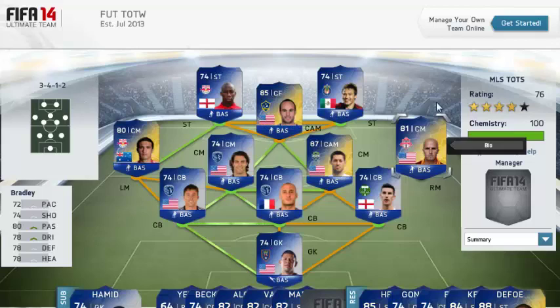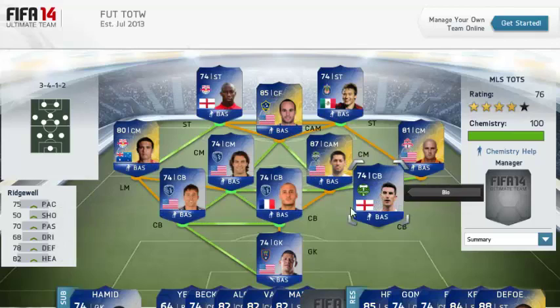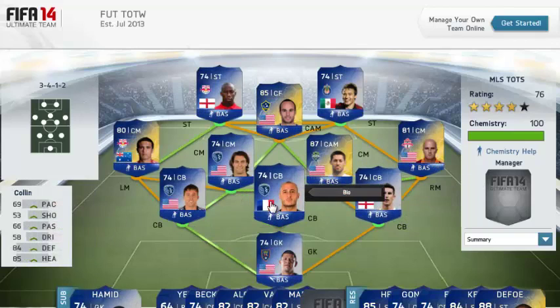We also have Bradley here at the centre mid, another gold player. Although he doesn't look all that good, I think he's going to be one of the cheaper Team of the Season MLS players. Then we have Ridgewell — he recently had an in form. Thank god I sold all of mine because he's just got a Team of the Season. His in form is going to go down in price as well, but he does have 75 pace, which is pretty impressive.